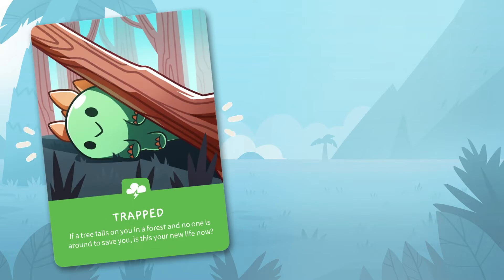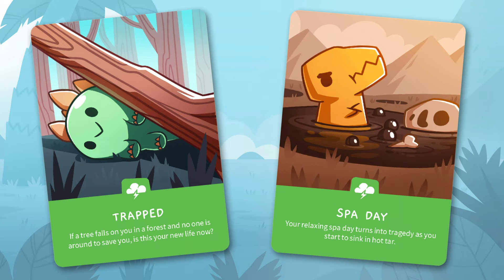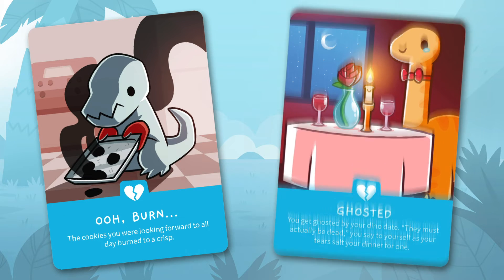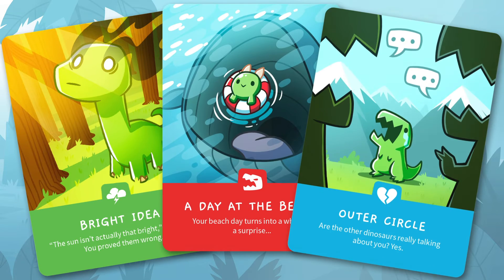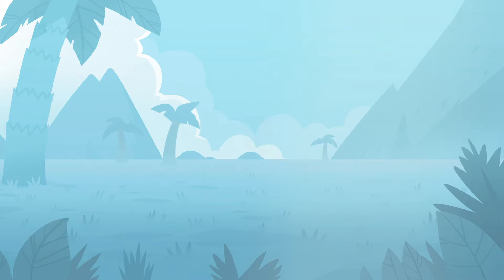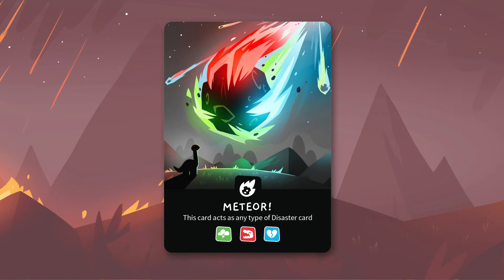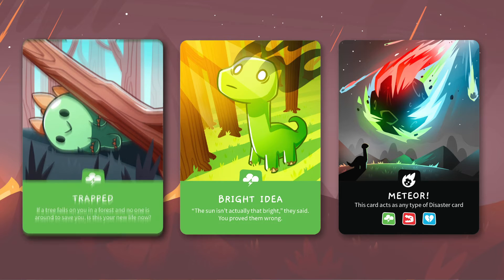In Happy Little Dinosaurs, disasters come in three main types: natural, predatory, and emotional. Natural disasters might include being crushed by a fallen tree or sinking into boiling tar. Predatory disasters might include being chased by a shark with legs or attacked by saber-toothed squirrels. Emotional disasters might include burning your cookies or being stood up on a date. Each of these cards has a special color and symbol. If you collect three disaster cards of the same type, or three different types of disaster cards, you will be out of the game. Meteor cards are extremely dangerous and act as any of the three types, meaning you'll be eliminated if you collect a meteor card plus any two other disaster cards.